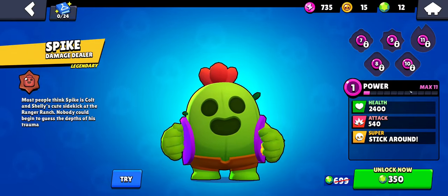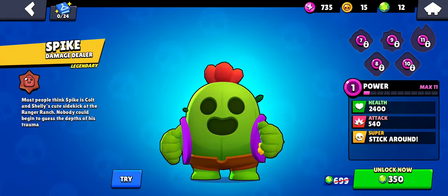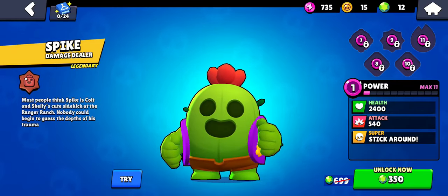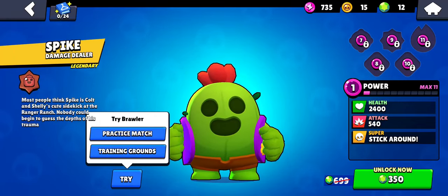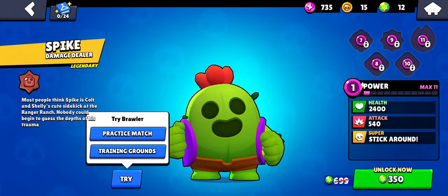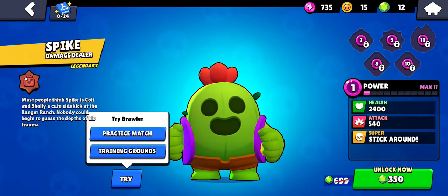As you tap Spike, you can see he's a legendary brawler who will control the environment and stick spikes around the opponent's body. All you have to do is look at the left button where you can see the 'try' option, so just tap it right there. You have two options: practice or training grounds — it's your choice.